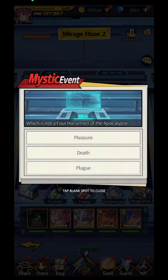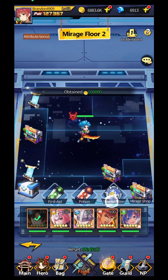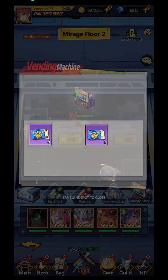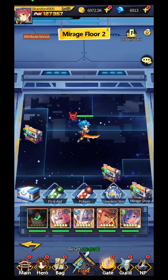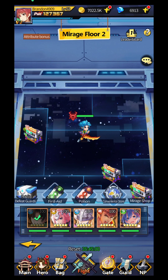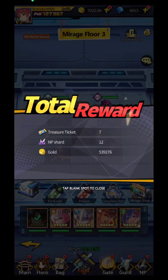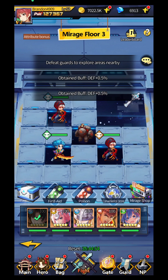In the Mirage you're going to be able to kill everybody and get different kinds of questions. I just go for the first answer every time — it doesn't matter if you're right or wrong because you'll still get some resources, but if you know the answer definitely answer it. From the vending machine you get different offers, so watch out for useful ones. At the end you fight a big boss — if you're strong enough you move to the next Mirage floor.